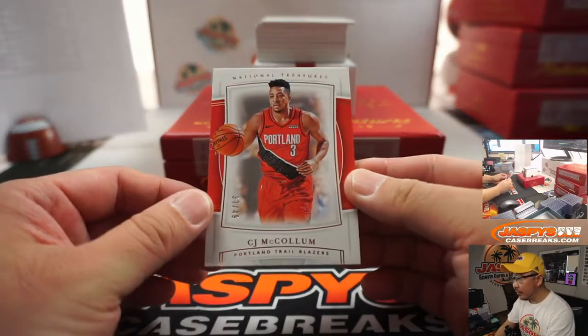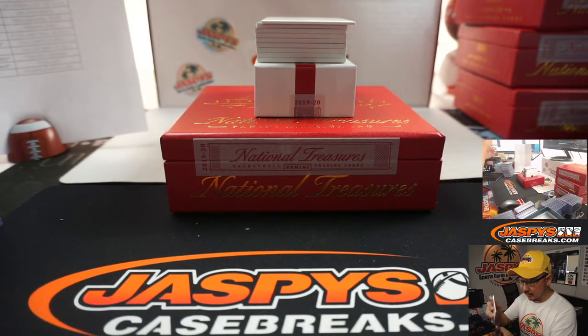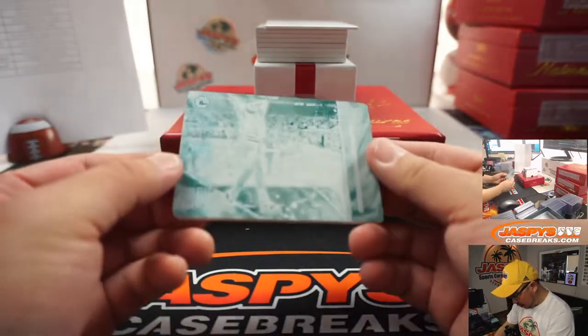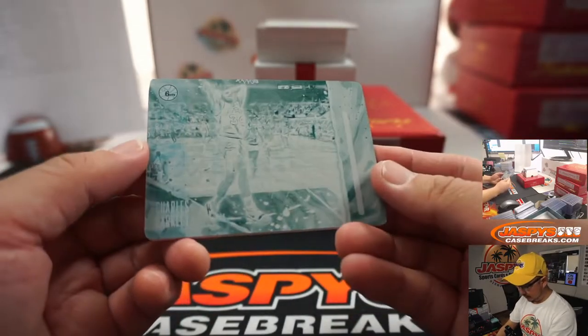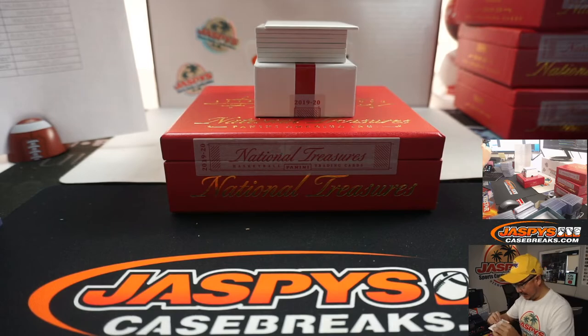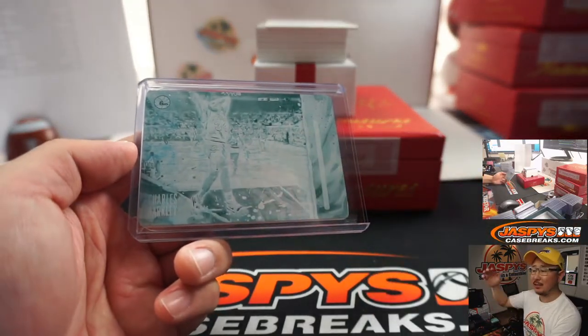We've got C.J. McCollum, 37 out of 49. Trailblazers — going to Jimmy. The one plate per box is Charles Barkley, Sixers edition. That's a cool looking plate. What is that? Corkings. 1819 Corkings plate. Josh Pruce. All aboard the Big Hit Express!